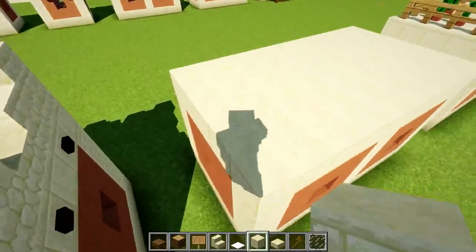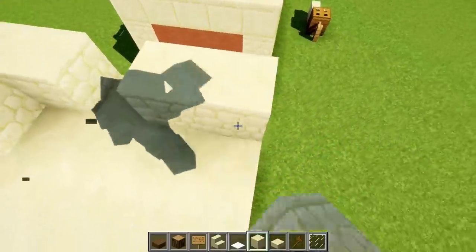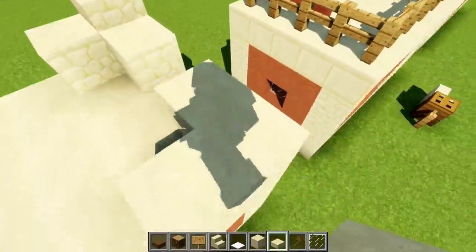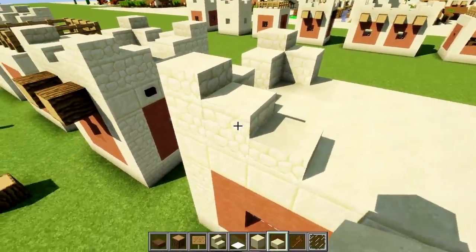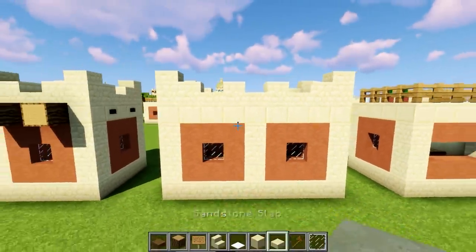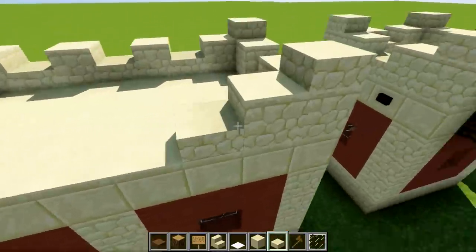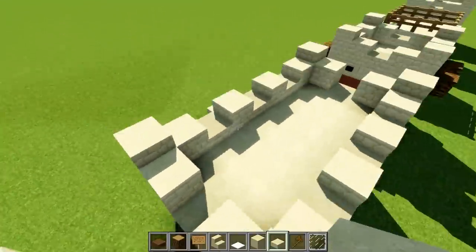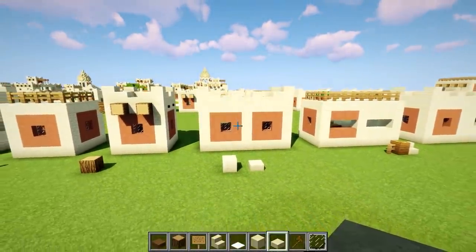How do we do the crenellations on top? We do the exact same thing — go for your L shapes in the corners. Get your slabs on top of the corners like that. Then you go slab, full block, slab, full block, slab — and that looks mighty fine. Same on the other side: slab, full block, slab, full block, slab. The sides are pretty much done with slab and slab. That's how to join two together, and we like that very much.